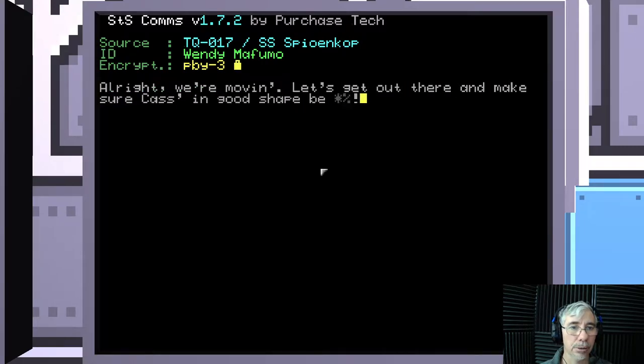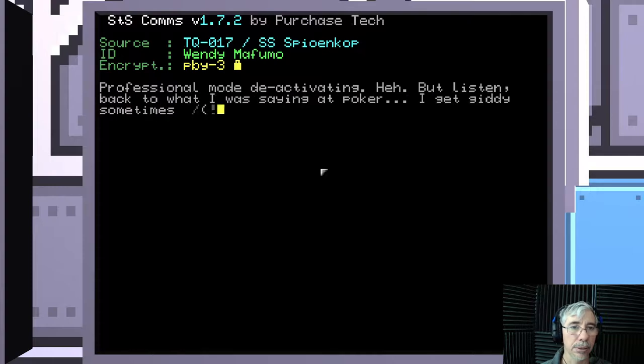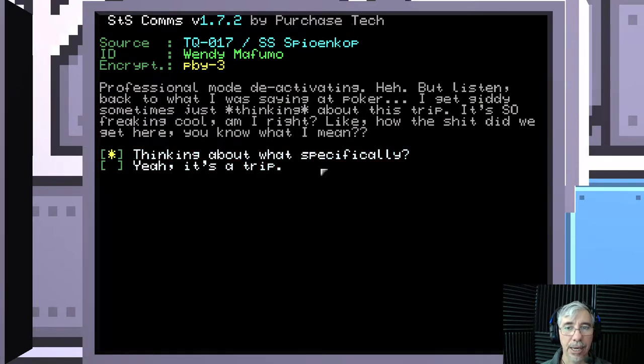'Okay, we are in sync. Burn main engines for a second or two to bring her up to speed.' Let's burn. Engineer online — we're moving. 'Let's get out there and make sure Cass is in good shape before heading back. Stop the burn and let's drift for a while.' Professional mode deactivating.